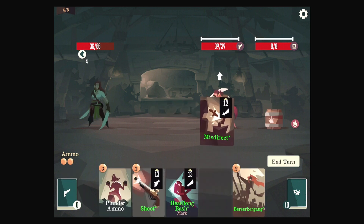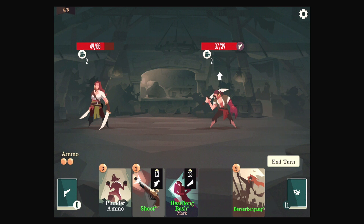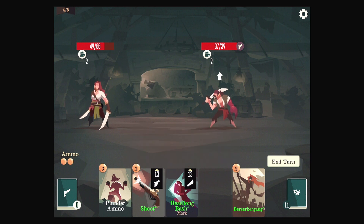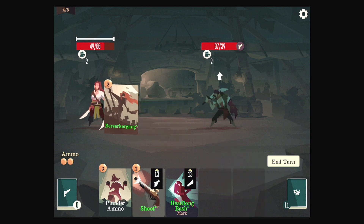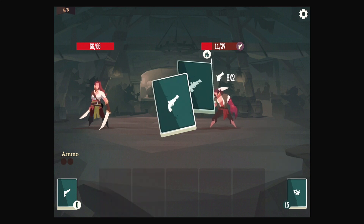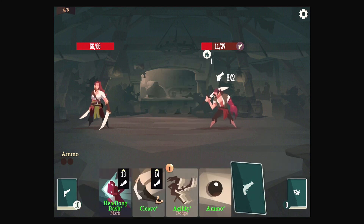I do want to use some Misdirect here, just to see what happens. It makes everybody drunk, apparently. That's not so great for us. It worked, and then we made ourselves take more damage — which isn't a big deal, because if he does hit us he deals more damage anyway. And he missed, so that was fine.